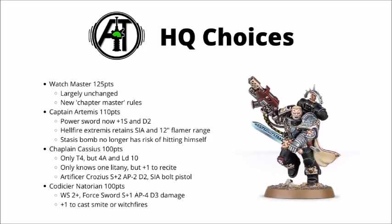Let's talk through the various datasheets. The Watchmaster is 125 points and largely unchanged - he has the new Chapter Master wording, so it's a 6-inch aura re-roll once to hit rather than a full re-roll aura. He's a little weaker than previously since the ability applies in the Command Phase, so we can't use full re-rolls on squads coming out of Deep Strike. Still a solid HQ with a decent save, decent melee weapon, and the Vigil Spear still gets Special Issue Ammunition.